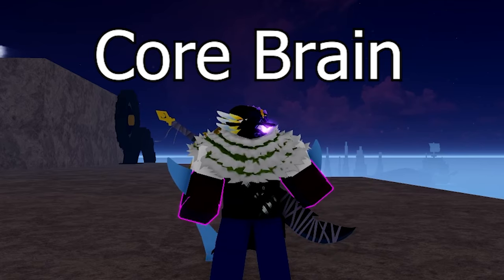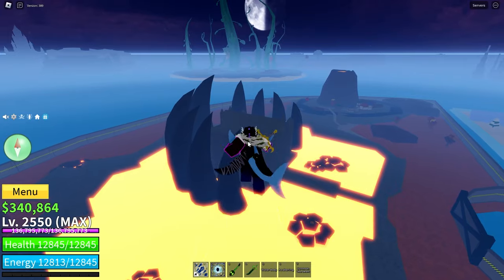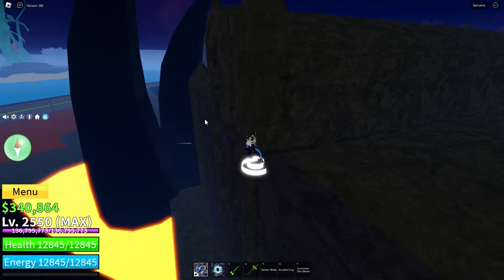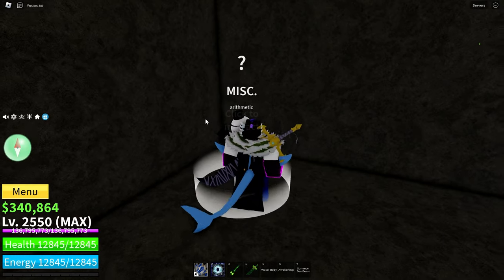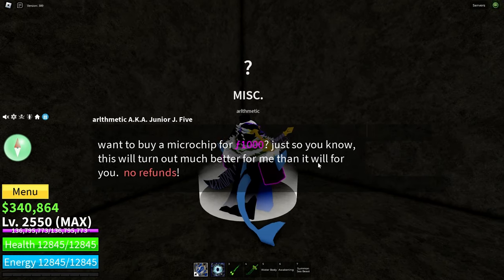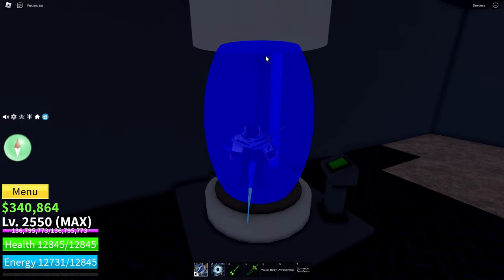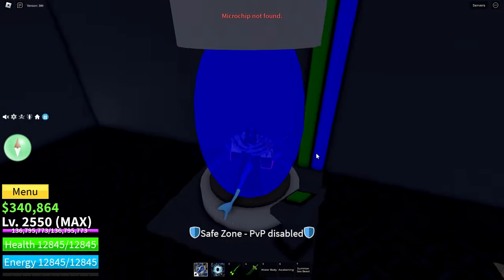The next thing you will need is a core brain — you can get this from the order boss. Come over here to buy a microchip to start the order boss raid. There is another gap behind this wall, so just go inside the gap and around, and talk to this guy to buy a chip for a thousand fragments. With that chip, head back up to the raid area where you put your fist of darkness in, and click the green button to start the order raid.